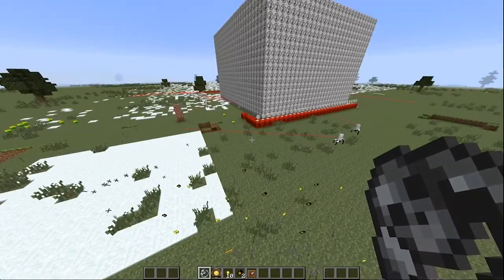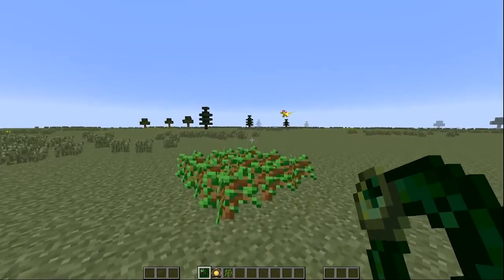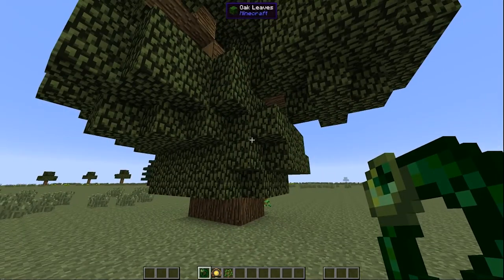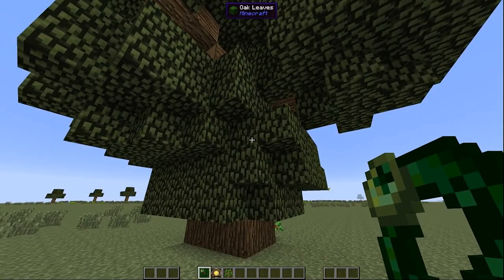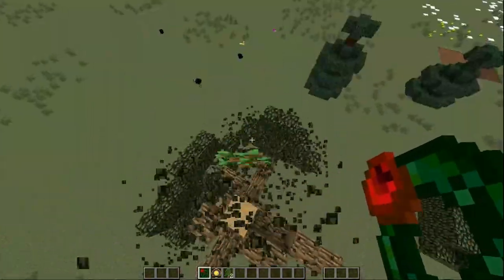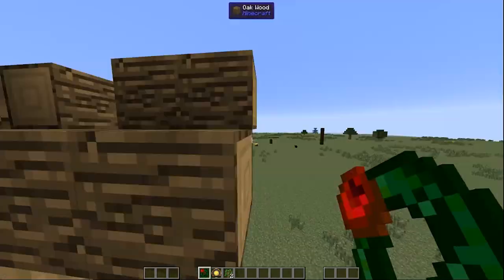I think that about sums it up. This is the tree hugger band — I mean the harvest goddess band. Walk in your plants with it and they will grow, really fast. Then if you use your change mode key, it turns into harvest mode. It breaks everything: plants, crops, leaves, you name it.